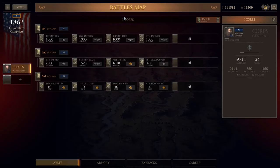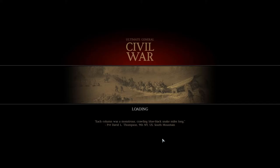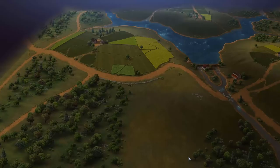In River Crossing I can bring a grand total of 12 units. I checked and in Shiloh I can bring two corps - I could have up to 40. I can't begin to imagine how I would have 40 brigades at that battle, but whatever.